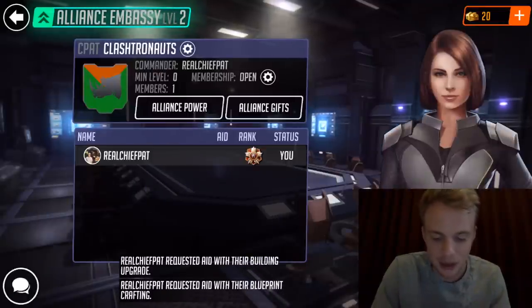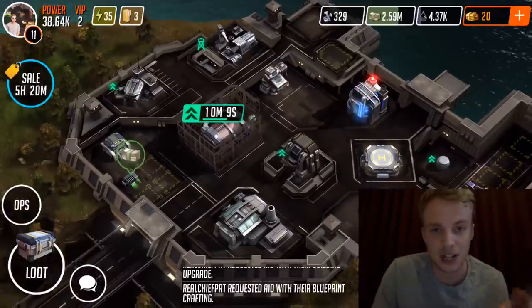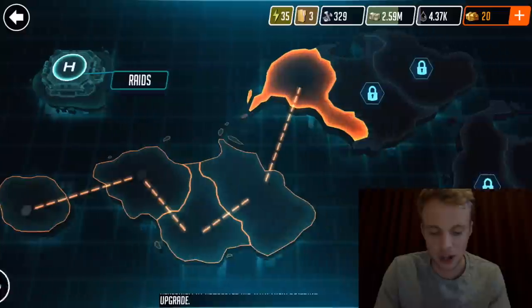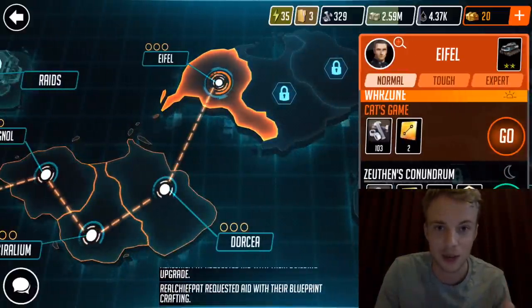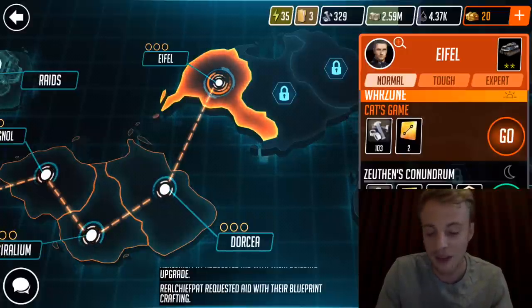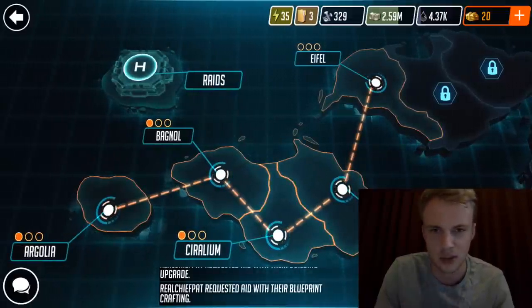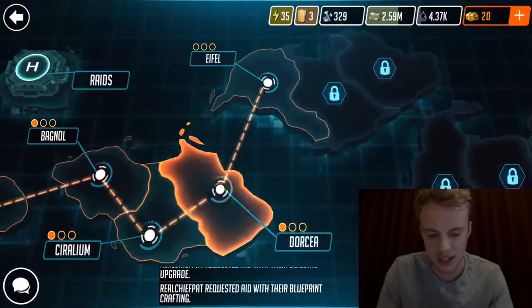You can see my Clastronauts alliance is pretty empty right now, and I've had a request for aid going for like the last two days. I'm going to show you guys what the game's all about. They have a campaign mission map as well as the helipad, where you do regular raids against other players — sort of like trophy pushing.